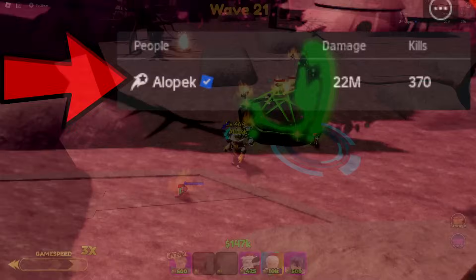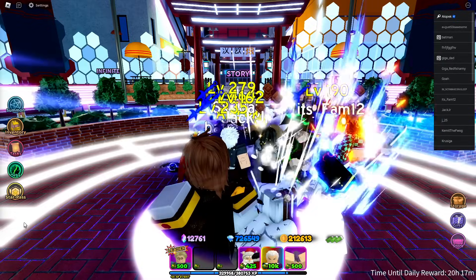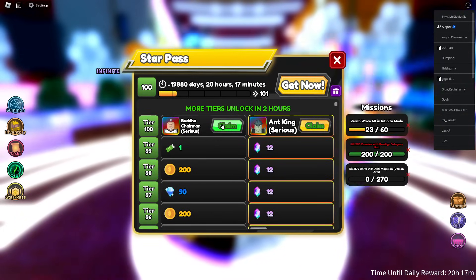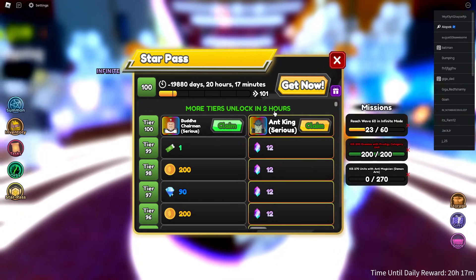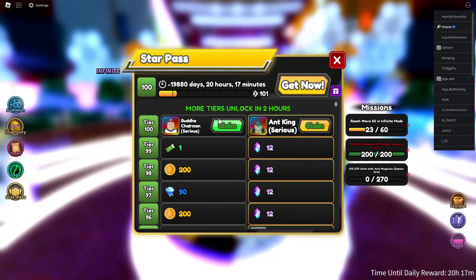Alright guys, looks like we got plenty of kills. Let's go unlock those seven stars. Here we go, go to the star pass and we can finally unlock. Alright, let's start — more tiers unlocked in two hours? Wait, what? Are there more tiers past 100 guys?